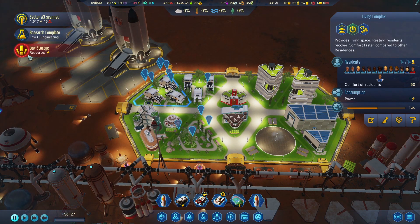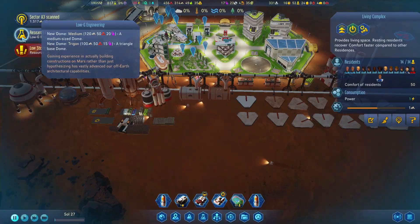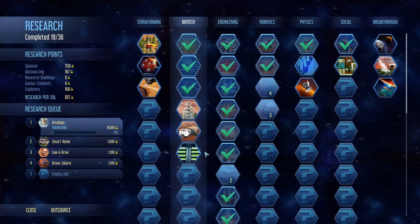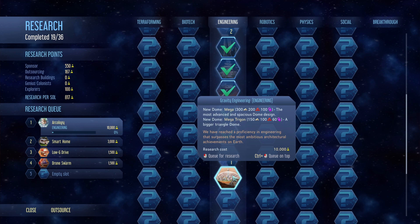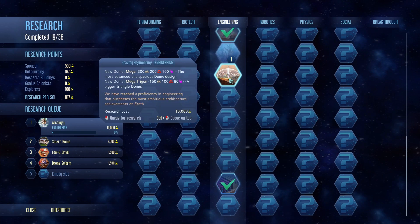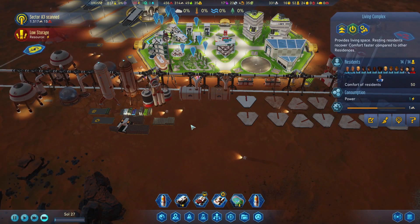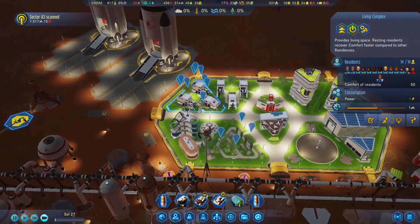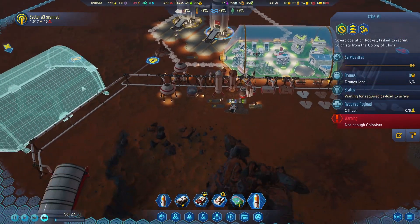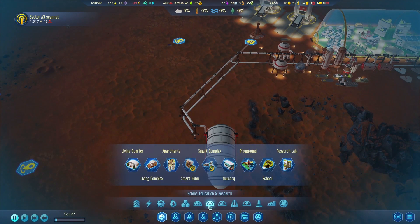Research complete. Resources are low. Low G engineering - there's our new dome. Might swap that out for the barrel dome. Gravity engineering - our college is next. Do we want to keep going down this? We're going to have to. I see no reason to slow down on the engineering research, at least not right now. We could probably stop that and focus on big dome.